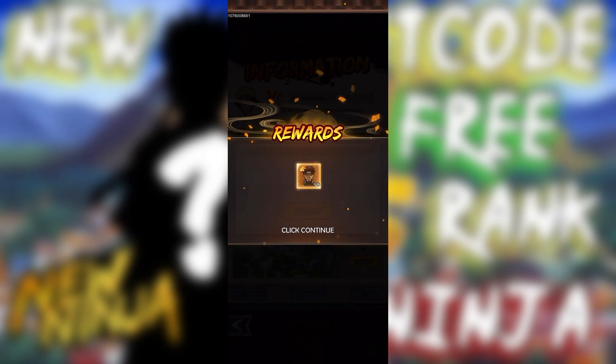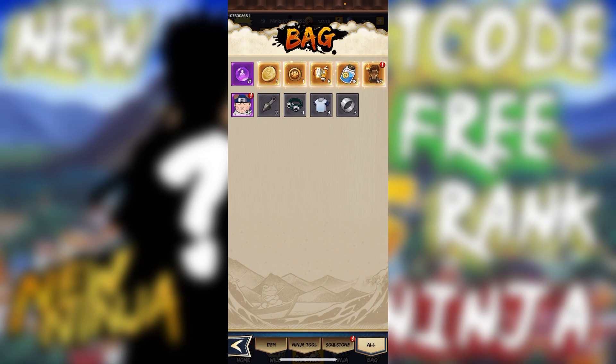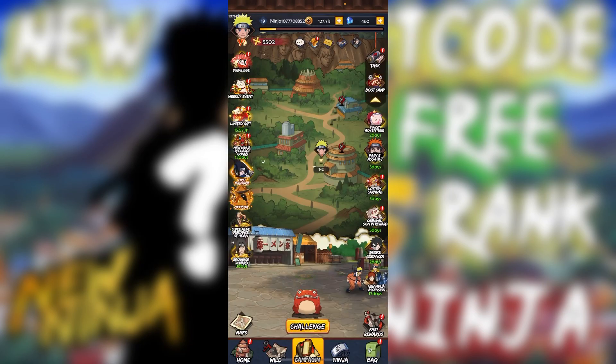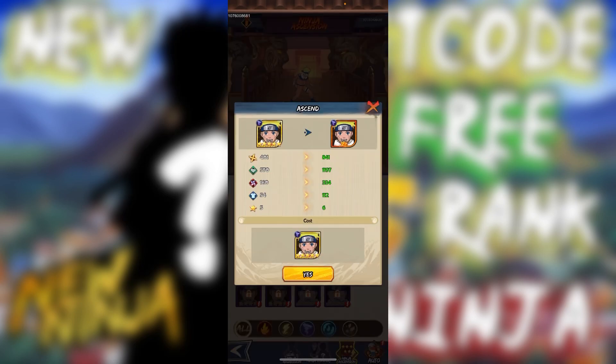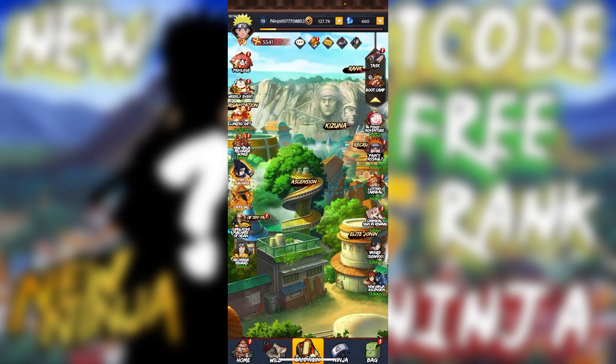Let's see who we get — I'm on a brand new account. Naruto Uzumaki! And I can ascend them — I wasn't sure if I had that unlocked, but I do. There we go, got a free one-star Naruto Uzumaki on an account I just created.